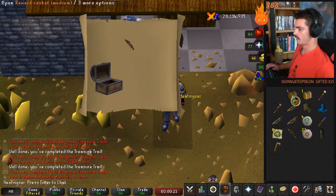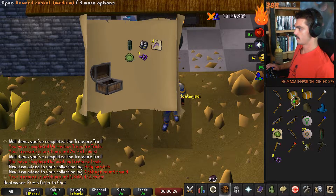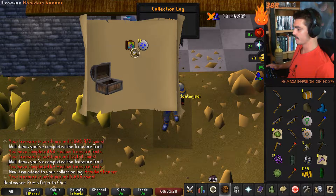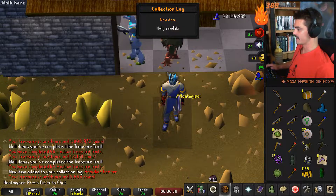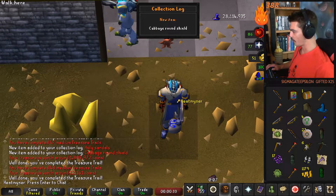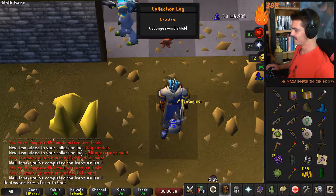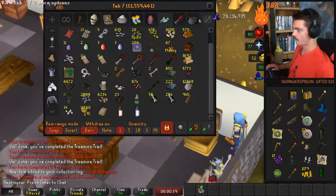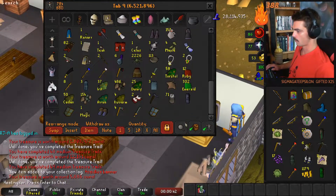No beginner logs today. Mediums - we got the wrong type of boots, followed by a Hosidius banner. We got the holy sandals! Those things are worth 1.8 mil, and we got the cabbage round shield. We just logged off, holy crap.